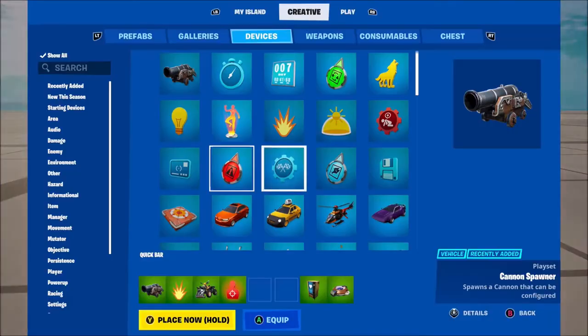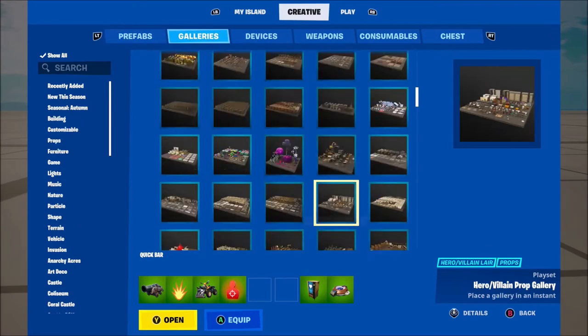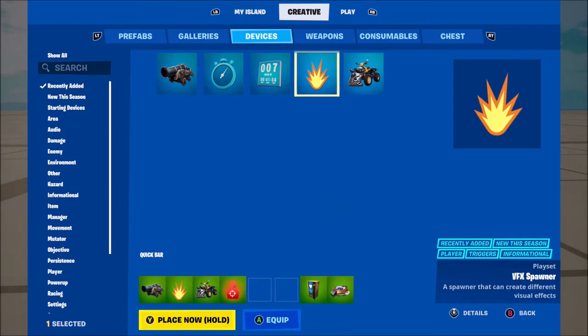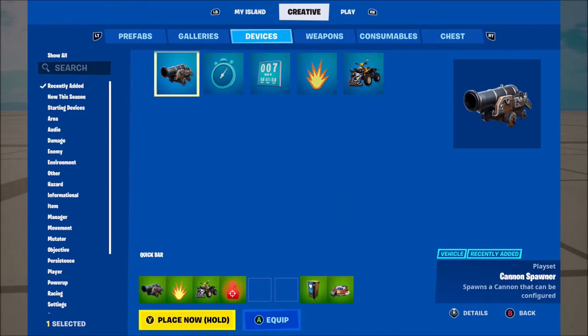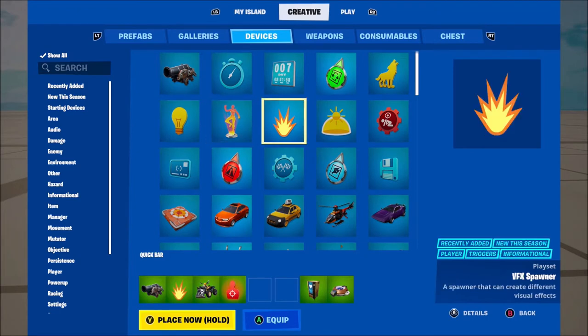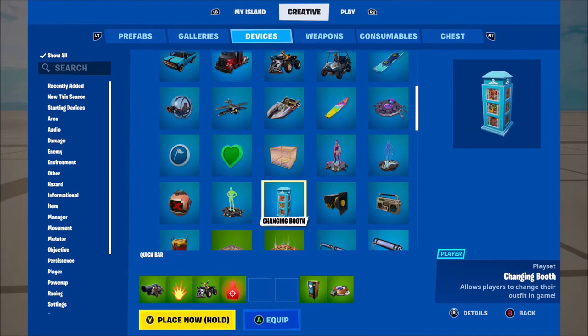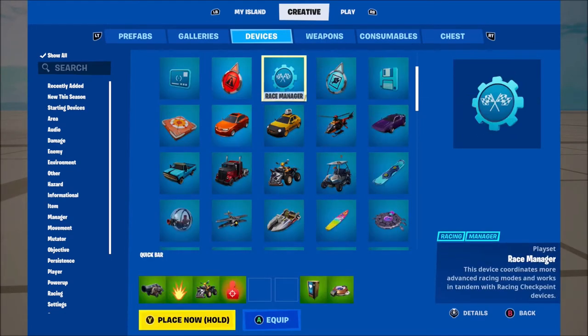If you go to your creative menu and go to devices, we now have the cannon back, we have the quad crasher back, and then we have a bunch of new settings for some previous devices that were added quite a few weeks ago, which I will go over in a second.